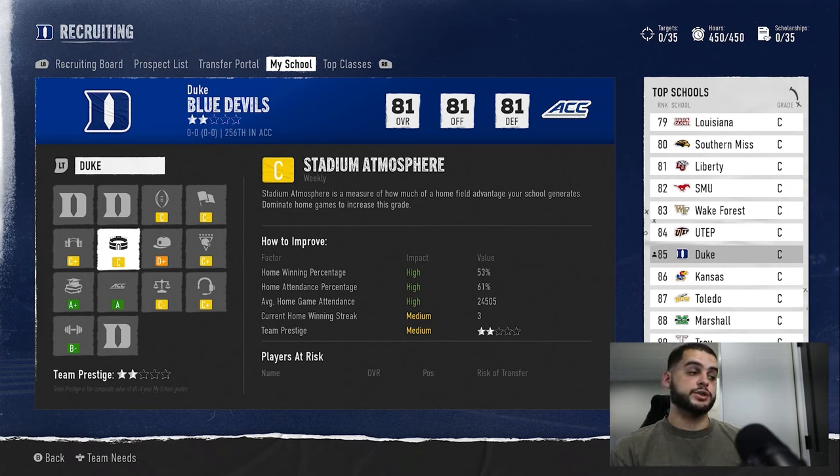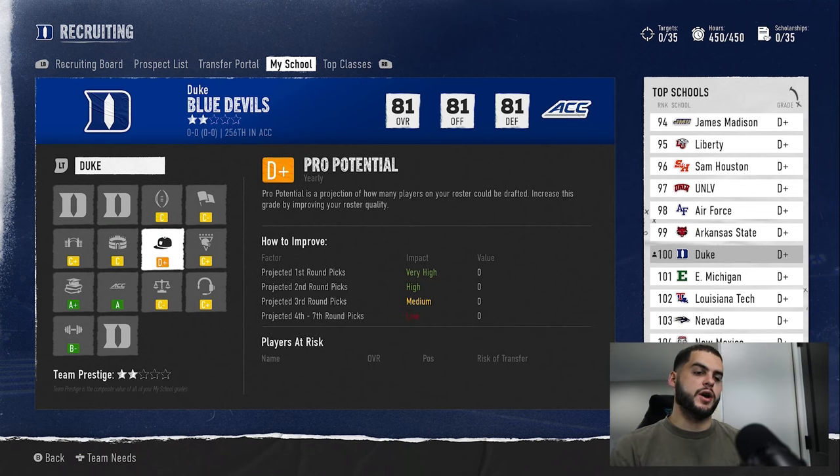Stadium atmosphere is a really important one that you can change — winning more at home will start to bring it up. The factors shown below include home winning percentage, home attendance percentage, game attendance average, and current home winning streak. If you go on a six- or seven-game home winning streak, that'll be high. Bringing up other things to increase your prestige will also increase your stadium value, and all of this correlates. That's why some people don't see their star go up after year one — they didn't win a Heisman, didn't win a national championship, didn't get a lot of stats, didn't bring guys to the pros.